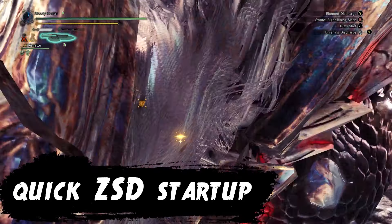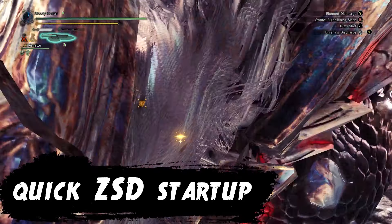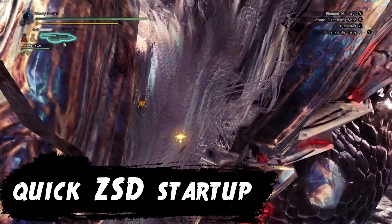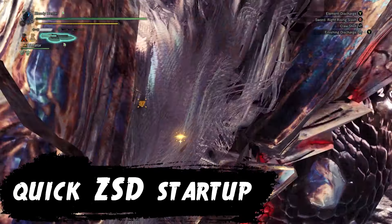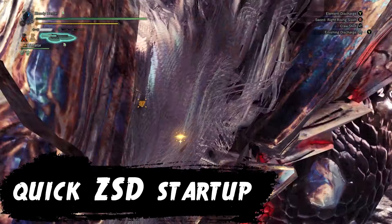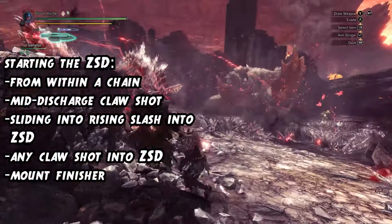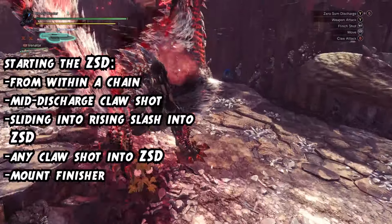Here are a few more tips on this playstyle. You will burn through a lot of switch gauge, so you might have to reload more often. The reload can be sped up while you are jumping or falling. While sliding down a hill, you can also start an upward slash with sword mode and start a ZSD while in the air, which can lead to a pretty sick zero-sum discharge.